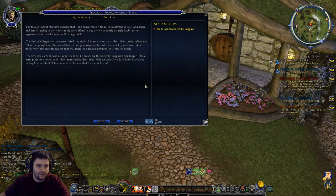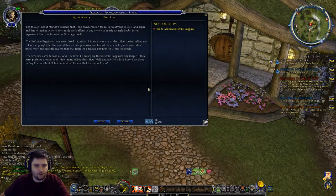Level 7! So we unlock the trait system and get a load more pop-ups. Next part of the prologue: I've thought about Mundo's demand for compensation and I'm not going to do it - we simply can't afford to pay money to satisfy a single Hobbit for an experience that was his own fault. The Sackville-Bagginses have never liked me - I think it was one of them that started calling me 'Flour Dumpling' after the roof of the town hole gave way and buried me in chalk. The time has come to take a stand - I will not be bullied by a Sackville-Baggins!